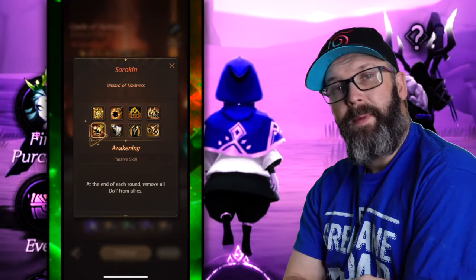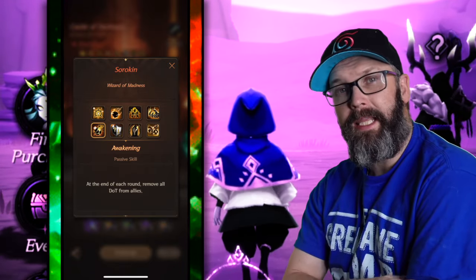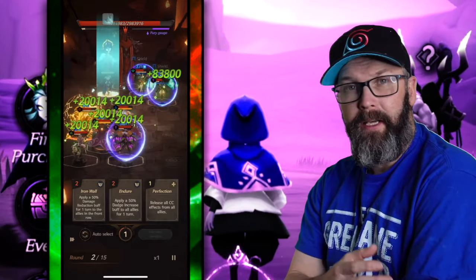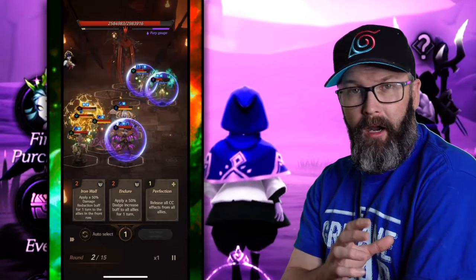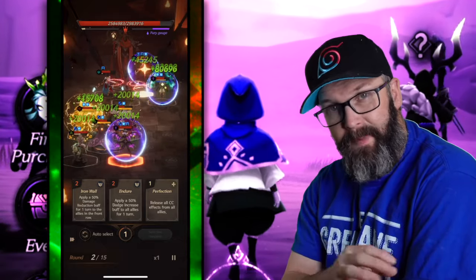The passive skill Awakening is going to remove DOTs from all allies at the end of the turn. So heroes like Carmen, Benzel, Soul, and even Ken with the bleed — these are all going to be pretty much not the best bet to go for inside this fight.